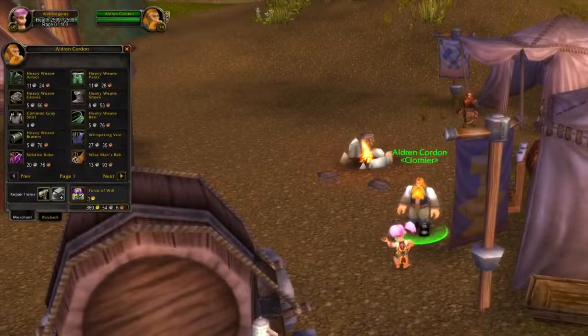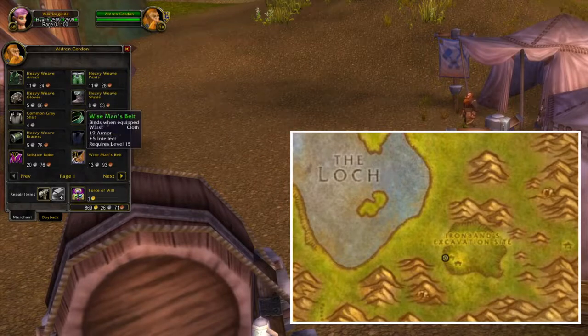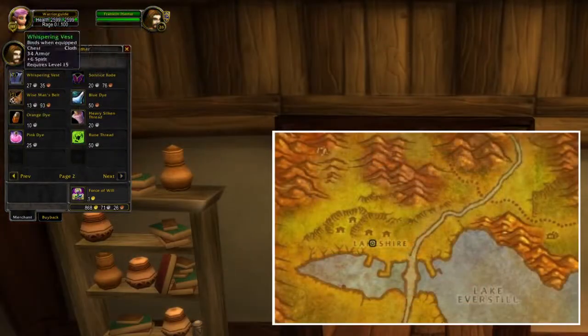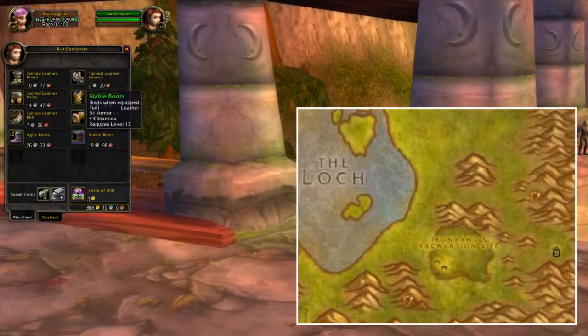The first vendor I'll show you right now is located in Loch Modan. Here you can buy different cloth items, and this is useful for Warlocks, Mages and Priests. You can also buy the same kind of items in Lakeshire in Redridge Mountains. If you head back to Loch Modan, you can go a bit to the east.